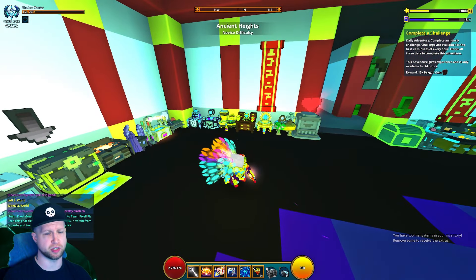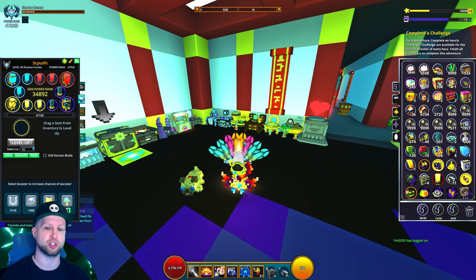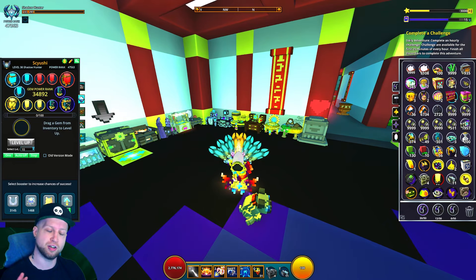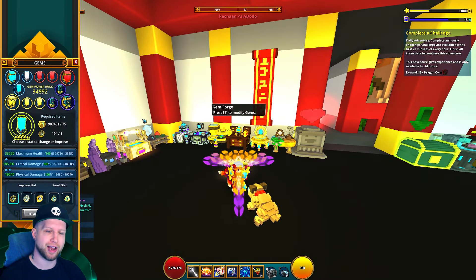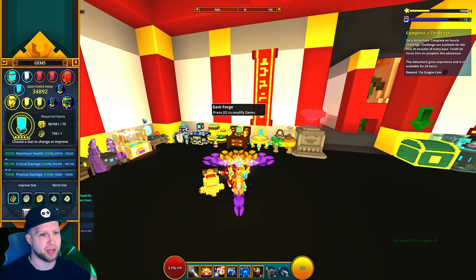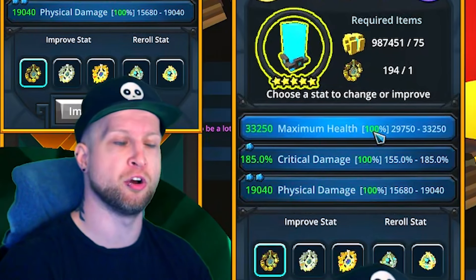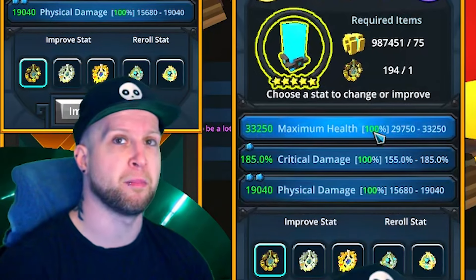Before moving on to gems, the top priority you should focus on before even getting into gems and what to spec them into is to get your character to max level. I constantly see people asking how they can improve their PR and they're not even max level. Max level makes a huge difference because gems give you the bulk of PR in this game. You want three of your lesser gems to have two pearls physical damage, one pearl crit damage, and no pearls into crit hit until you have 100% crit hit — then you can start rolling that stat off for max health instead.